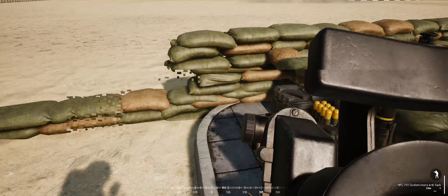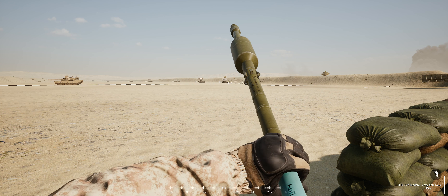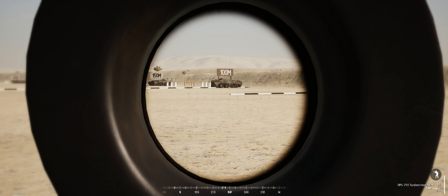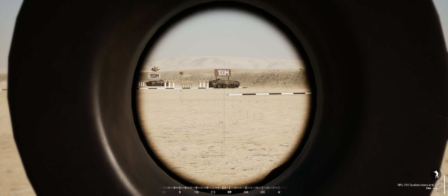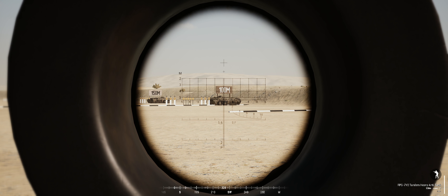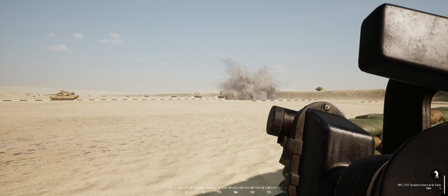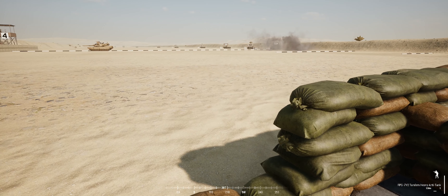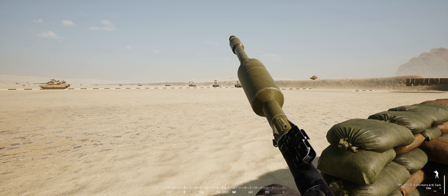Now, if you reload — if you look at the bottom side of the scale, there happens to be a ranging mark. It goes 1, 1.5, and 2. Now, if I go at 1 and fire it at that BTR — I'm a bit short. Because a tandem round is a bit heavier than a standard. So even though it says 100 meters, they're lying to you. Think about 80 to 90 meters.